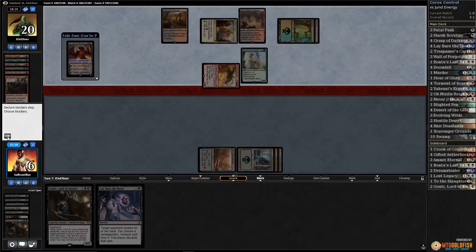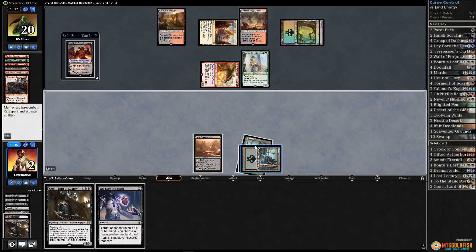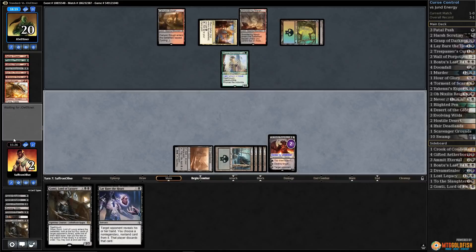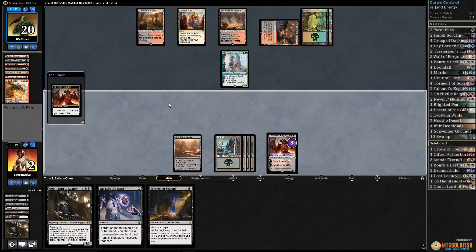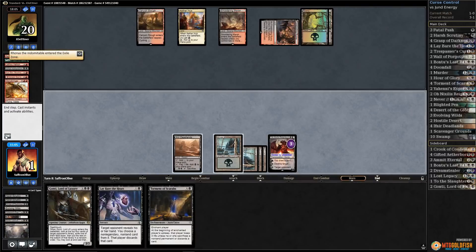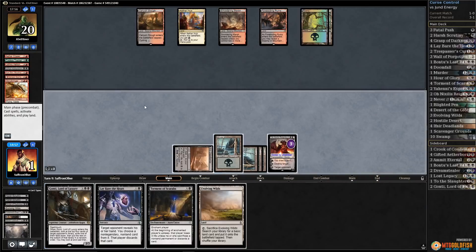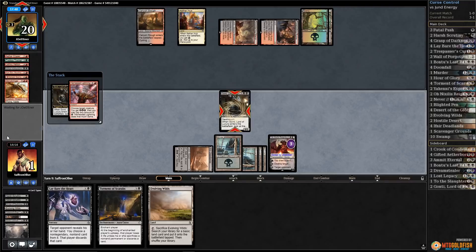Ronas can't attack, so we need our opponent to whiff — it's a land! Draw down to one with Ob Nixilis, kill Ronas, pass the turn. We die to anything and everything. Wouldn't mind finding an instant-speed removal spell for Glorybringer. Play Gonti, grab something — opponent kills it. Come on, good hit off Gonti — more Gontis! Gonti for Gonti, pass the turn. Can't activate Ob Nixilis — opponent kills it.